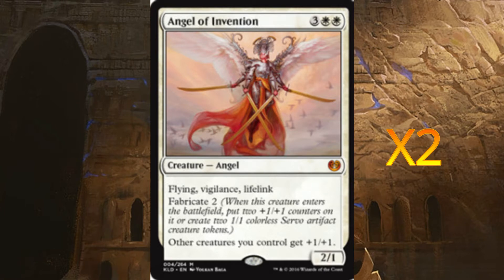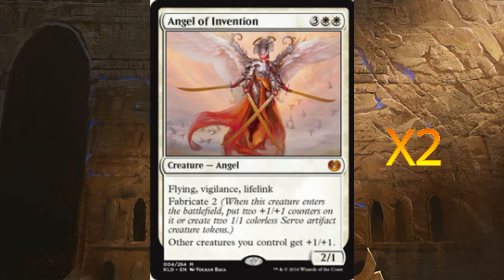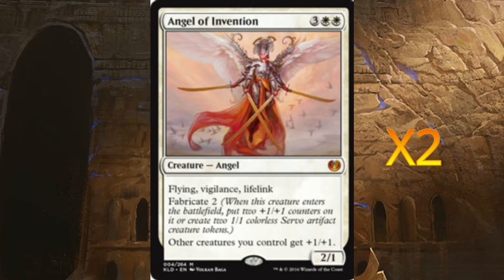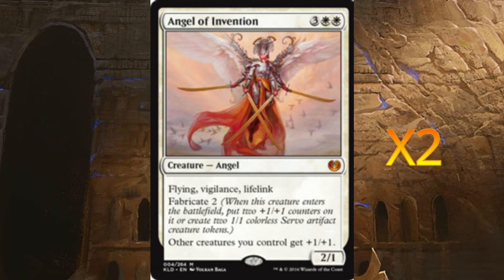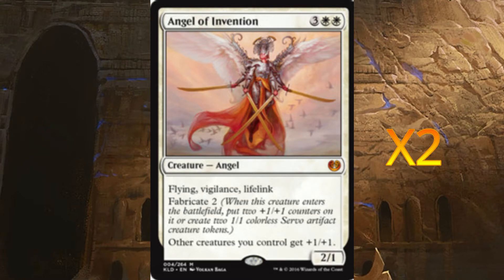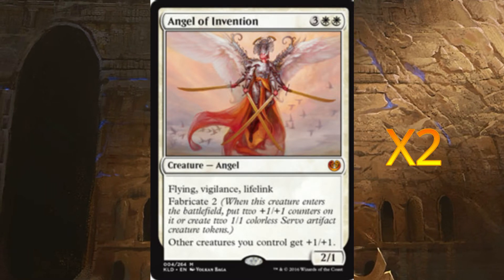Angel of Invention is really handy — the Fabricate ability means we can put counters on it or go wide with tokens. It has flying, vigilance, and lifelink, and gives other creatures plus one plus one. We're running two of these purely because of the high mana cost. It's one of our finishers, and with Anointed Procession we can create four tokens instead of two.